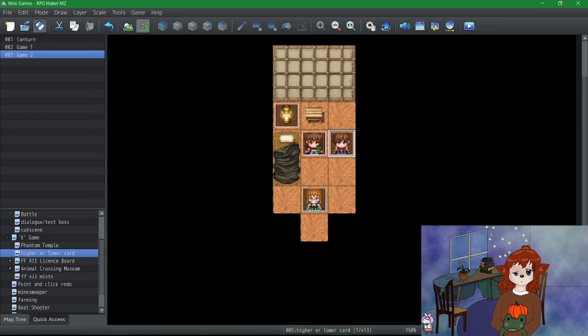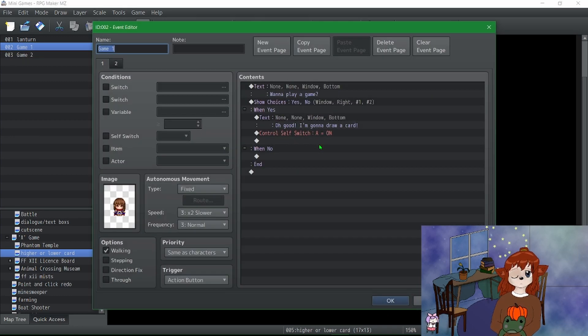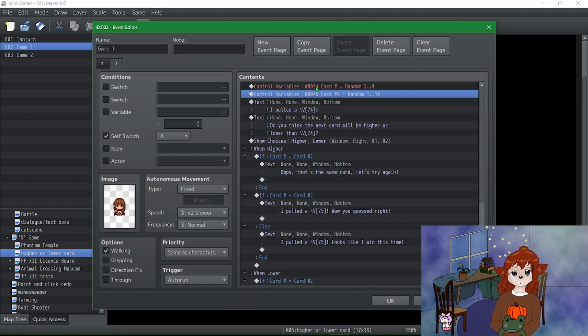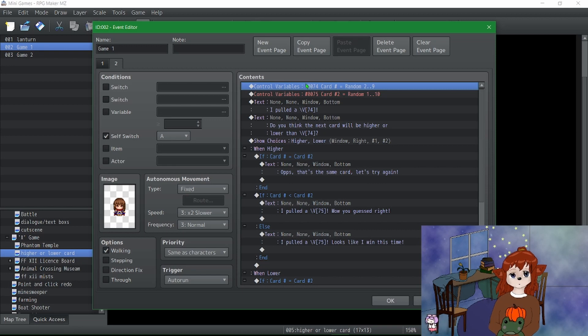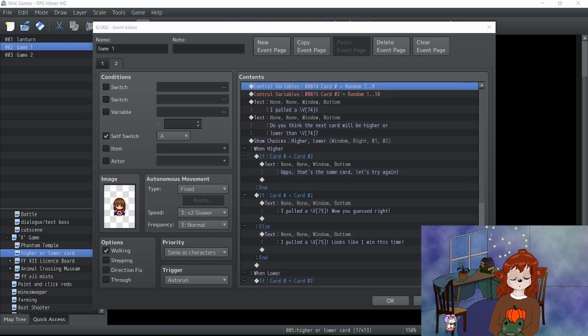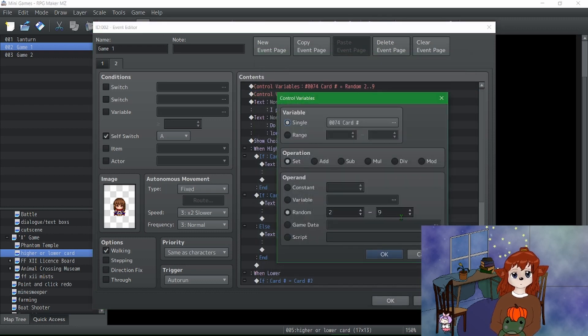Now onto the slightly more complicated one. Want to play a game? Yes. Oh good. Control switch A does nothing — switch A brings me to this page. This is all set up the same, except it's on auto run. It controls two variables: the card number that they tell you, and the card number you will guess. Here I have it set between two and nine.